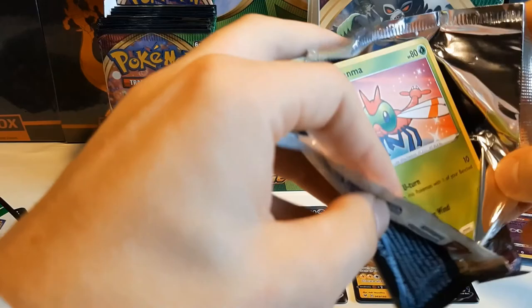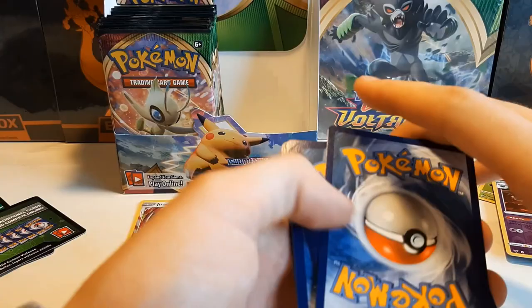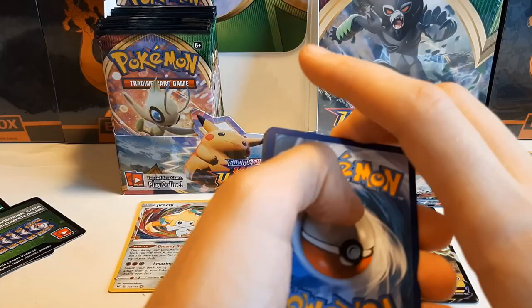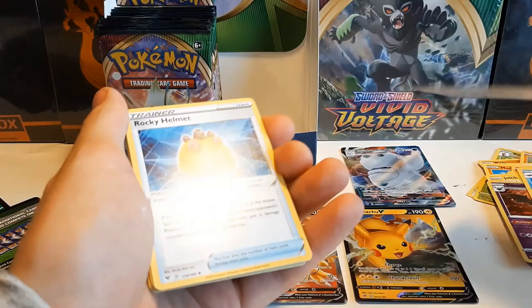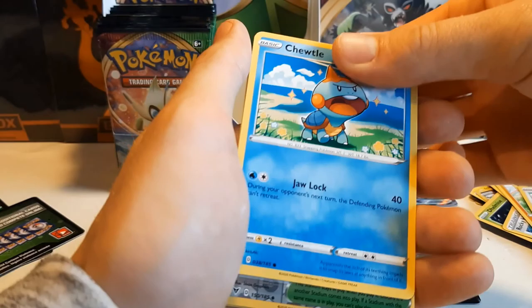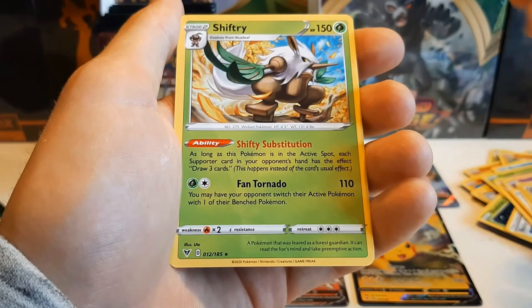The last of the first half — a green coat, so let's go for an Amazing Rare. I heard it's one to four per box, and I hope it's not just one because I love them so much. Target Energy, Delmise, Rocky Helmet, Alolan Meowth, Yamask, Wooper, Dedenne, Piloswine, Chewtle. Sir Fetch'd's Bath and Shiftry — the one with the nice ability. Let's get to the second half of the box!